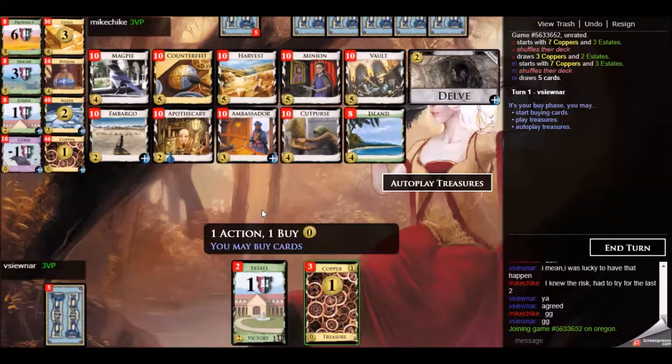Looking at game 3 here, the first thing that came to my mind was to do something with minions. Get as many minions as you want and perhaps you can play Ambassador at the end or something like that. There's not really too many terminals that you want to play. You would like to have a counterfeit in that minion deck and some money, some goals or whatnot.